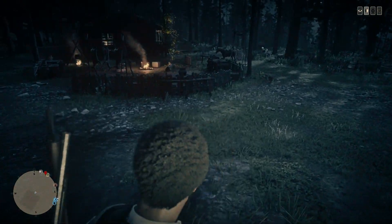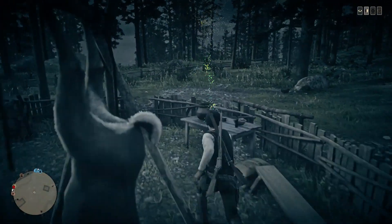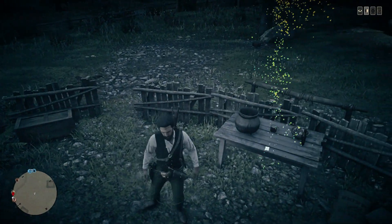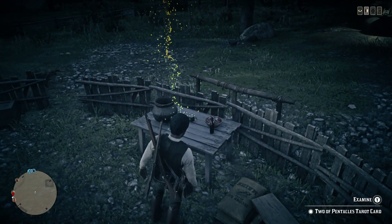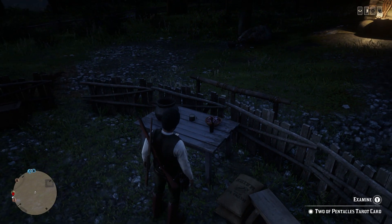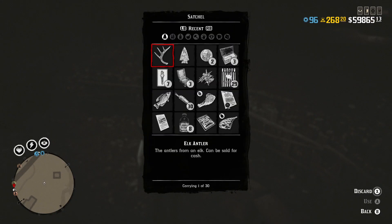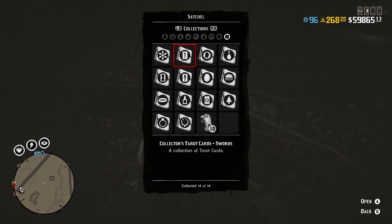What you're gonna want to do is collect five of them — and you can see here, collect five — and make sure that the last one you pick up is a tarot card. As you can see here, I got the Two of Pentacles tarot card. Before I pick it up, I'm gonna make sure I don't have too many so I can keep picking them up, and that's where the money's gonna come in.